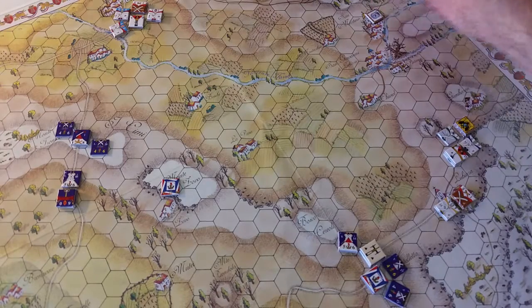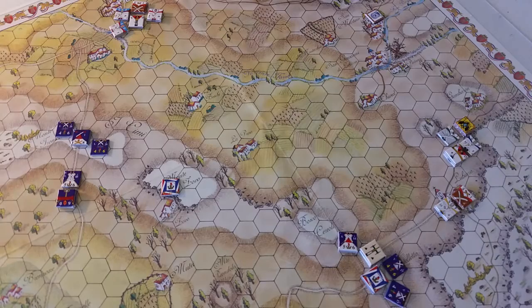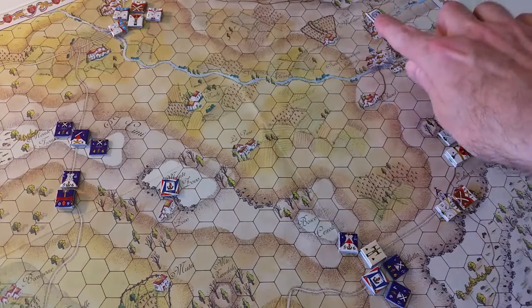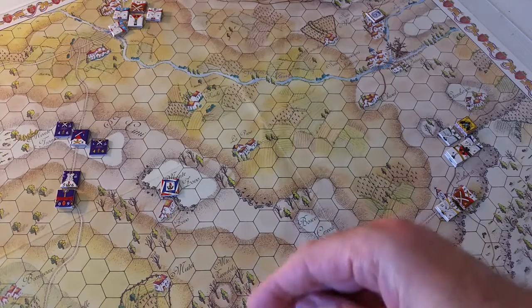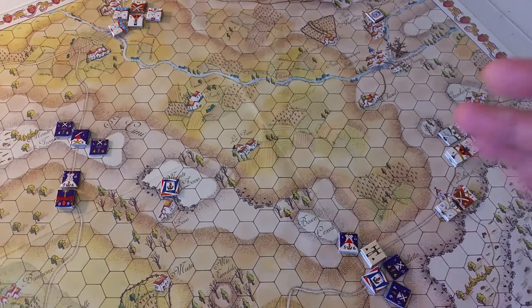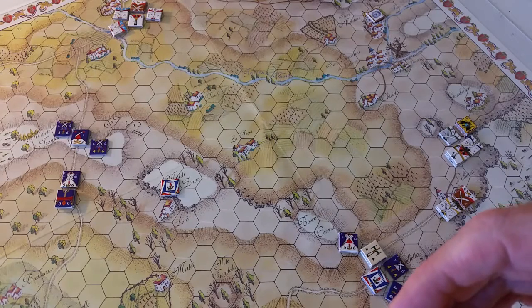Because Alvinci is not on the battlefield, Napoleon automatically has the initiative — no need to execute step one. Step two: starting with the side that does not have the initiative, the Austrians would deploy a friendly headquarters not yet on the map, but they can't do that because Alvinci isn't on the battlefield. Napoleon is deciding not to deploy any of his headquarters. Because Napoleon has the initiative, he can also attempt to move one already-deployed headquarters.